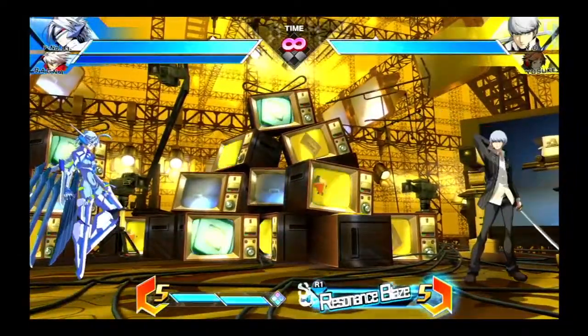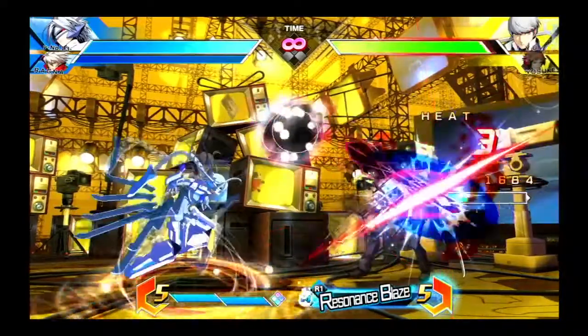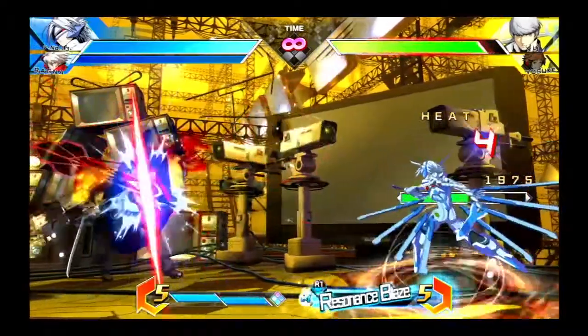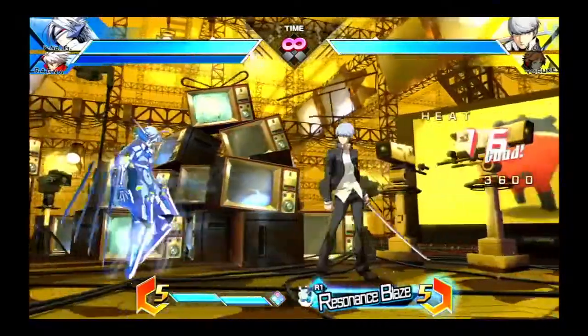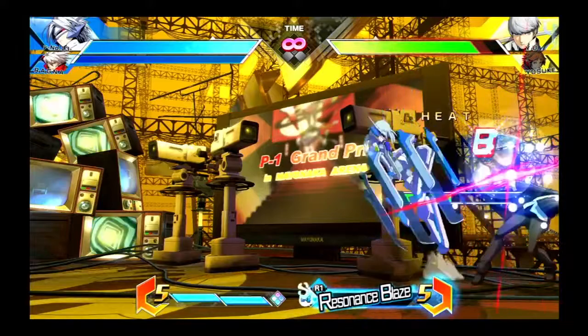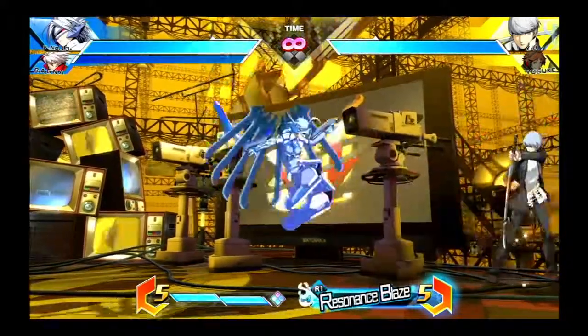The most important of these is the Act Parser. This is a command dash that you can execute during the second and third hits of the summon swords auto combo, as well as during the second and third hits of Nu's A attack auto combo. It goes a fixed distance, either straight forwards or backwards and at an angle. Your options out of these two different dashes are very versatile, so let's go over them.